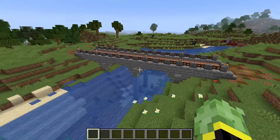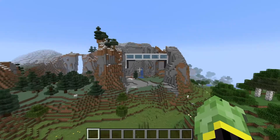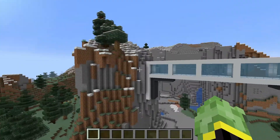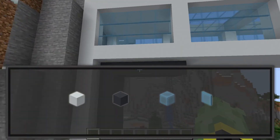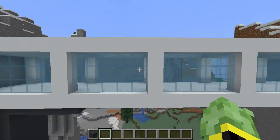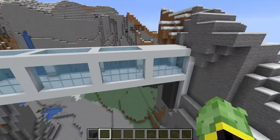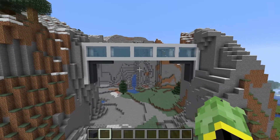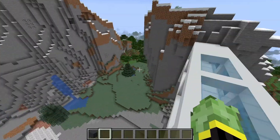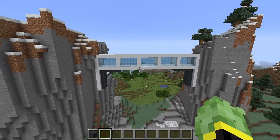Alright, let's move on to number three. If you have a more modern style base then something like this might suit you. We want nice straight lines, contrasting colours with the white concrete and the grey concrete, a lot of glass and open areas for the bridges. This could be connected up on one massive modern house or modern base style build and it would connect all your farms and bases quite nicely — a pretty simple design but very effective if this is your build style.